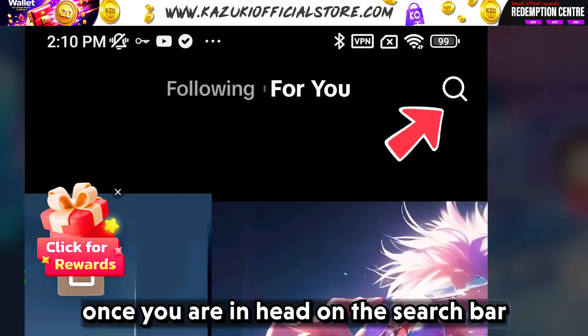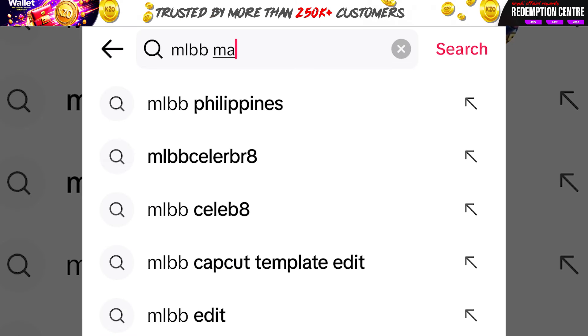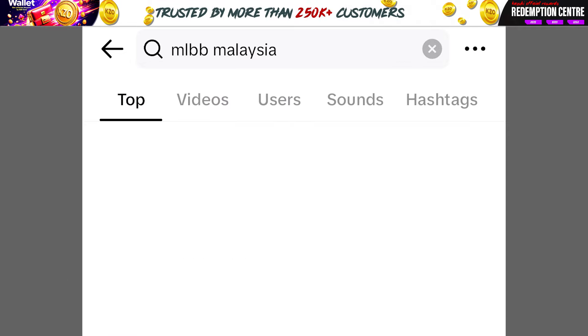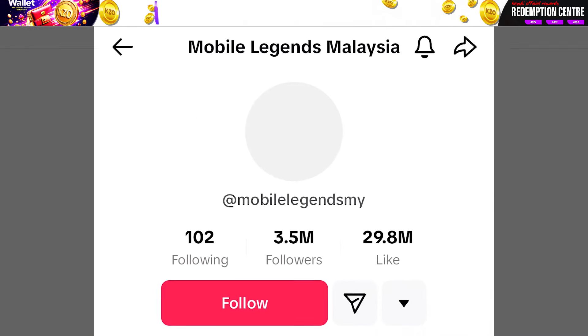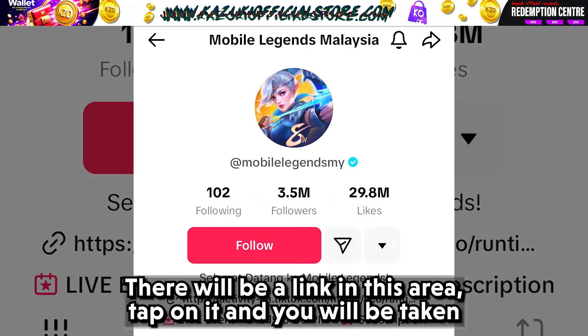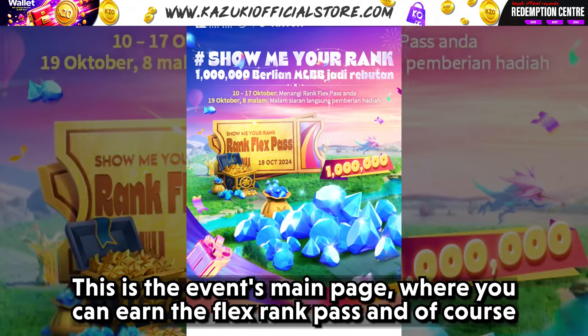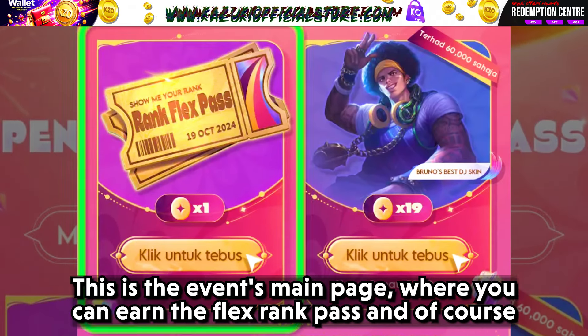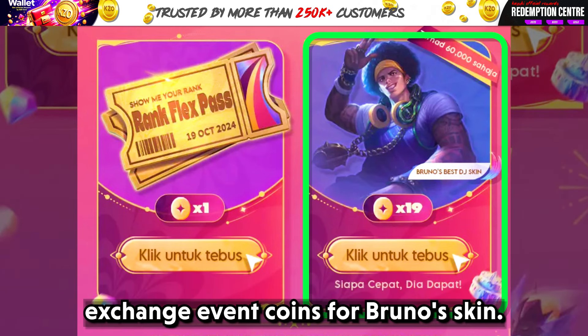Once you are in, head to the search bar and type in Mobile Legends Malaysia. After that, there will be a link in the profile area — tap on it and you will be taken to the Show Me Your Rank website. This is the event's main page where you can earn the flex rank pass and, of course, exchange event coins for Bruno's skin.